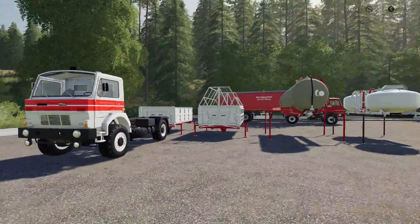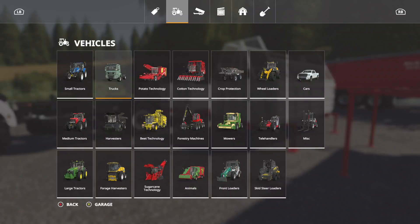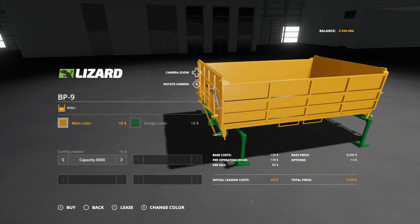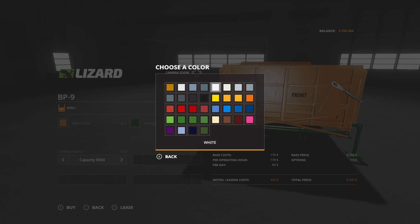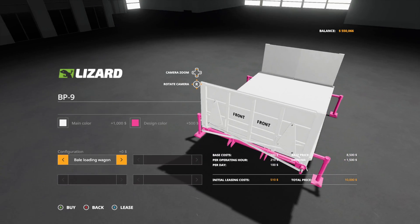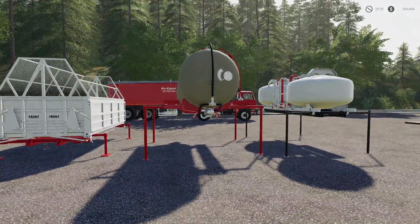To keep things separate — all red versus white and red. You may notice the slurry tank and the water tank sit a little higher, but the tippers are a little low. In trailers, you'll jump in and find the Lizard brand — this is not a Portrait brand but a Lizard brand, though it works perfectly with the Portrait pack. Main color, design color — capacity 8,000, or you can go 15,000, or a bell loading wagon.